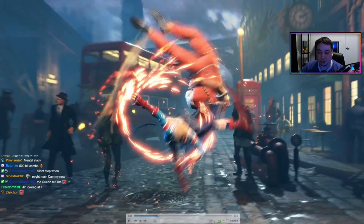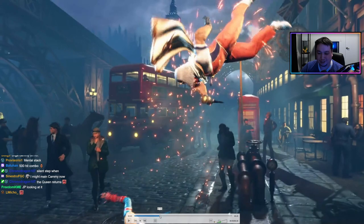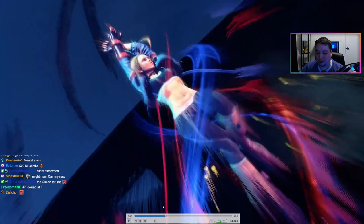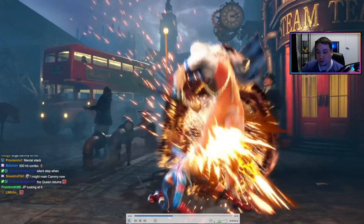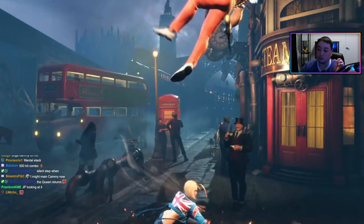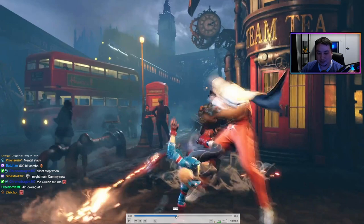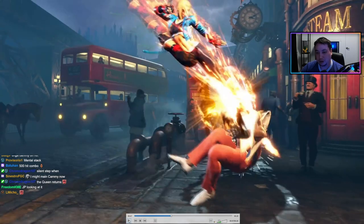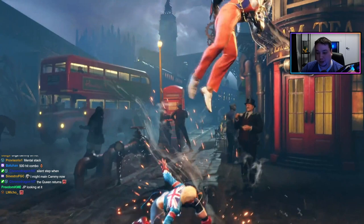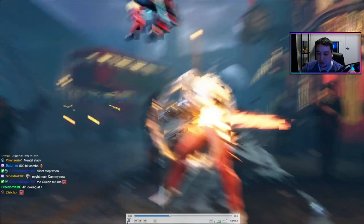She does the enhanced fatal leg twister — she grabs you and it puts you into a juggle state. Then she does an OD spiral arrow. This is really sick because does her OD spiral arrow always allow a juggle after it? Let's see. So she cancels it into her level two because it's the OD version. Now we saw her level two before — this is different. This was the super that was the Street Fighter anime reference. Notice it doesn't go into animation — instead she cancels it. It's just a hit. I'm assuming to do that you probably just hold down the button, then she'll recover and it doesn't go into animation. It could also be that if it hits the opponent in the air as a juggle, maybe it doesn't go into animation either.